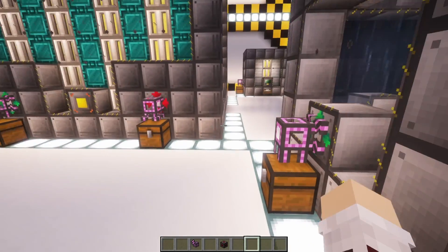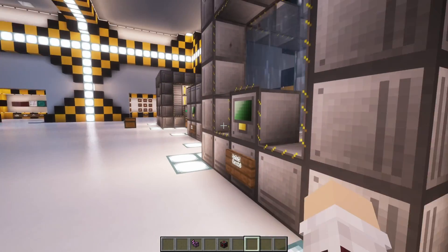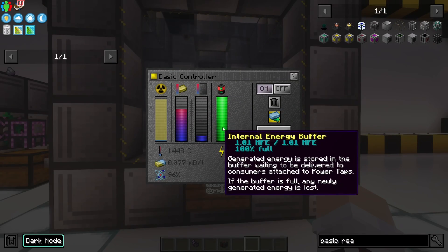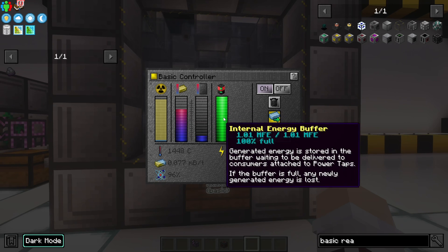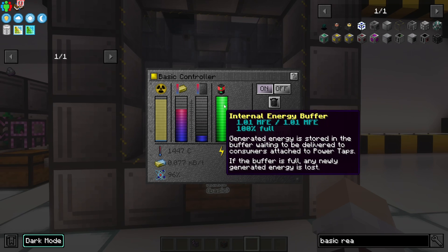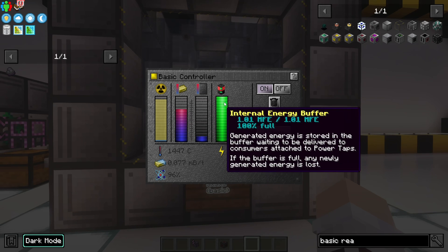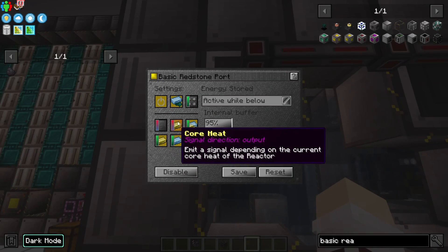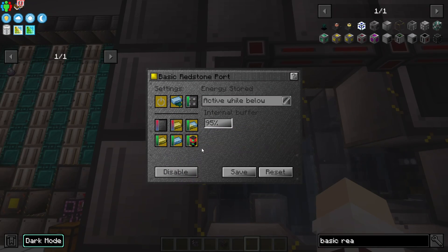This is a very useful redstone setup, as whenever the reactor is running it will always burn fuel, even when your internal energy buffer is all the way up. Using this redstone signal, it will automatically turn off the reactor when it is full. I personally haven't played around with most of the options inside of the redstone port, but I'm sure most of you can find a useful way to use them.